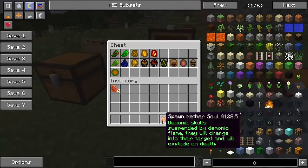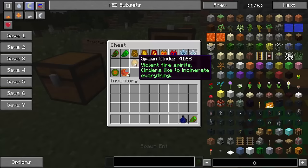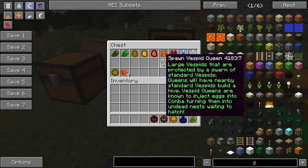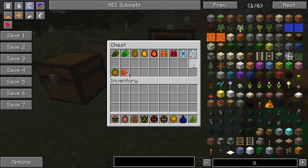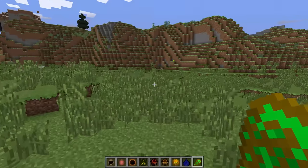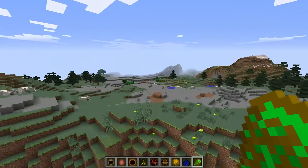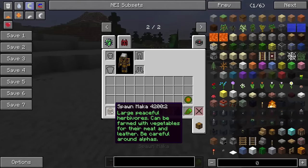We've done the first nine, so let's put those away and get to the next batch: the Ent, the Silex, the Cinder, the Qualk, the Lobber, the Vespid Queen, the Barghest, the Kobold, and the Maca. Let's go back to our area and spawn the rest. Let's start with the Maca, which says a large peaceful herbivore that can be farmed with vegetables for meat and leather. Be careful around alphas.